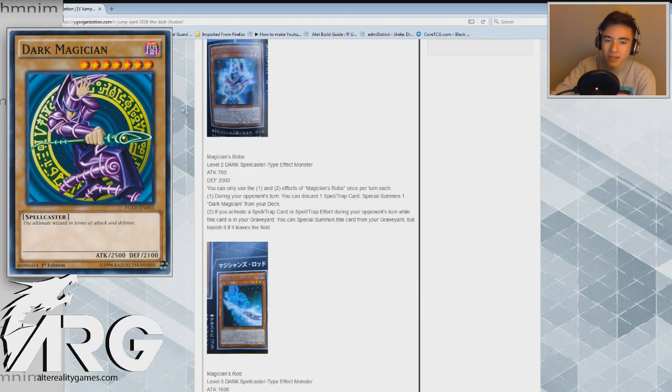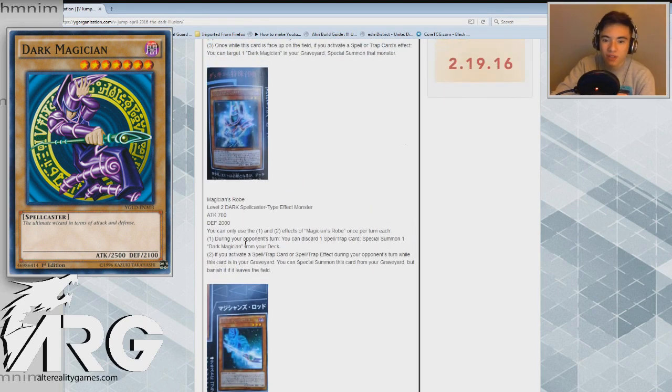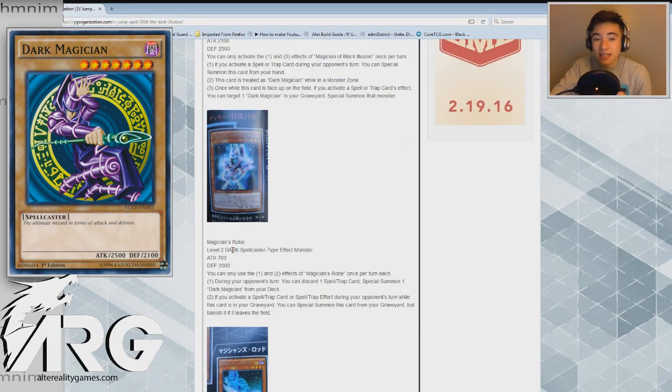I like this card a lot. Being able to just bring out a Dark Magician from my deck on my opponent's turn is really powerful. Even better — the second effect means if they get rid of it, I can bring it back if I activate a spell or trap on their turn. So if I have Ebon Void Magician out, activate a spell or trap, I can bring this back from the graveyard and still special summon a Dark Magician from my deck. Another thing: this actually dodges Vanity's Emptiness because all the effects are activated on your opponent's turn.